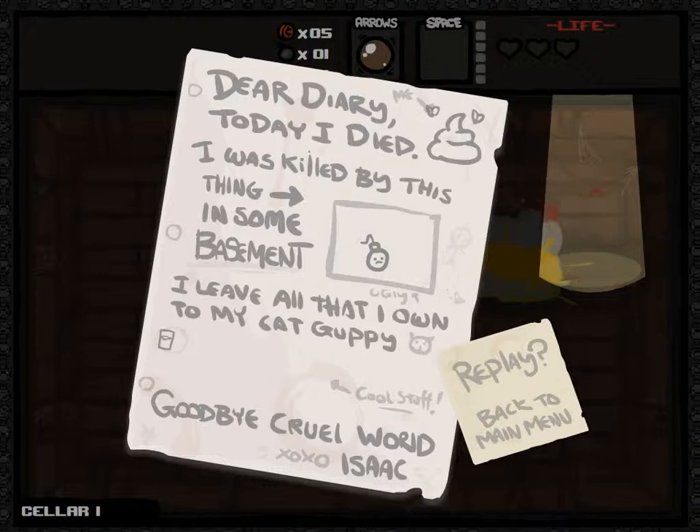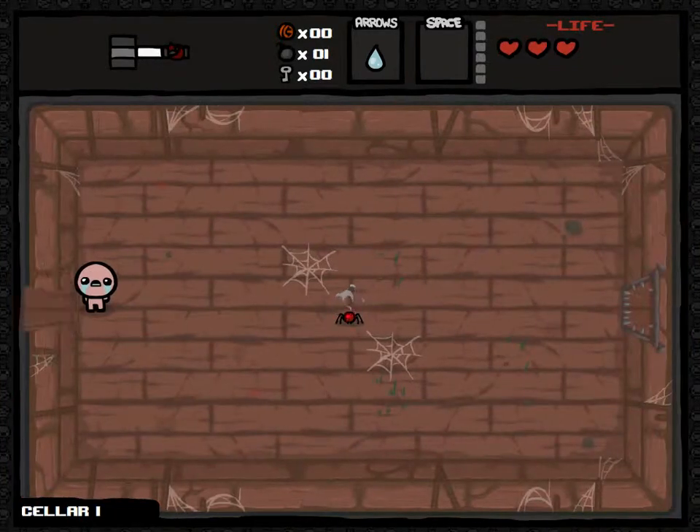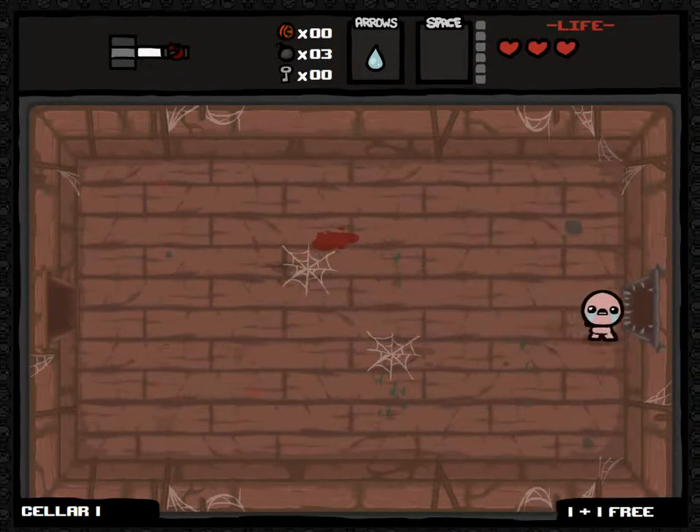I leave all that I own to my cat Guppy. Goodbye cruel world - Isaac. You've got some great sarky comments here. So if we play again I can just play the whole game again. There's like four or five levels as far as I know. I'm in the basement now - you get a few levels of that and then you can complete the basement. I haven't completed the basement yet. Fantastic bombs.